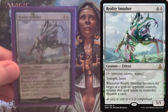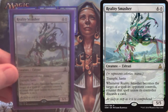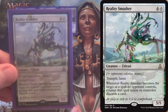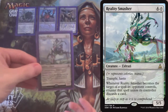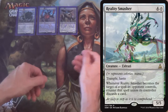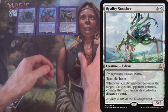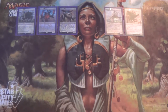Next we run Reality Smasher — 5/5 for 5, Trample, Haste, more difficult to remove. Languish won't work on it, Grasp of Darkness won't work on it. Most damage-dealing spells in the format right now that are actually seeing play won't work on it. 2-for-1s with cards like Ruinous Path, Murder — it's pretty tricky to remove. And it turns Mimic into a 5/5.